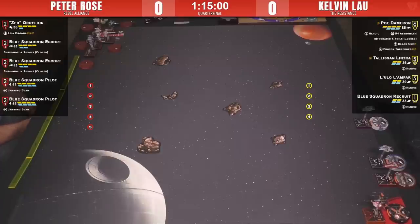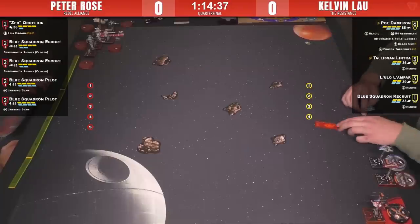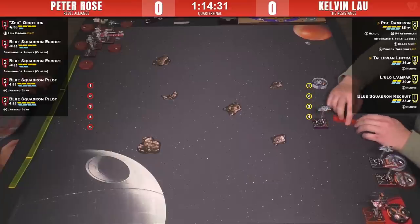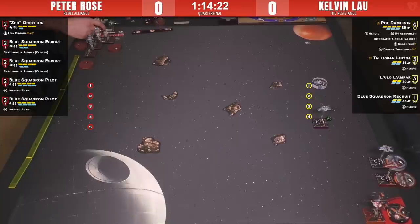This is a great matchup showing both list philosophies at the same time. Peter's list relies on very reliable good stat lines — workhorse ships, two X-Wings, two B-Wings, with an awesome coordinating ship. Kelvin is flying with logical high pilot skill and high initiative with really interesting skill sets. It's a cool dichotomy — efficiency versus ace philosophy on the same table.